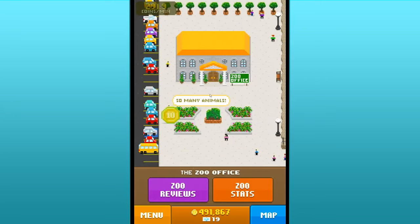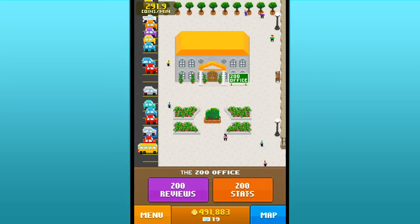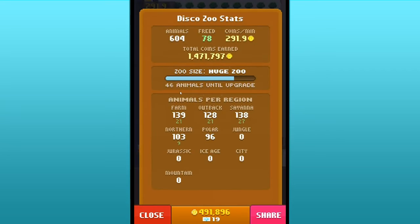Let's go check - 46 more animals until we can upgrade. Mostly the polar zone and the northern zone are the ones where we need animals collected from. We're still missing a few outback, just a couple savannah, and I think maybe just a few farm animals, so there are still lots of animals to collect in all of the different areas.